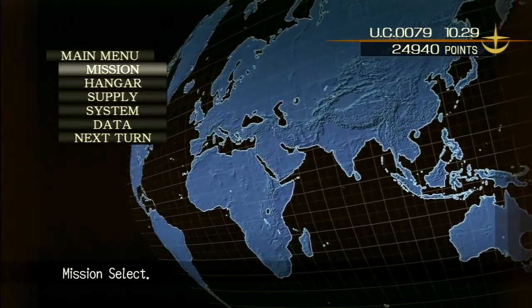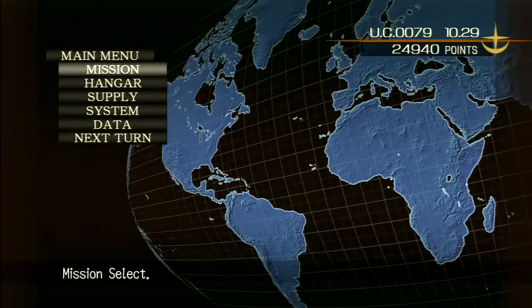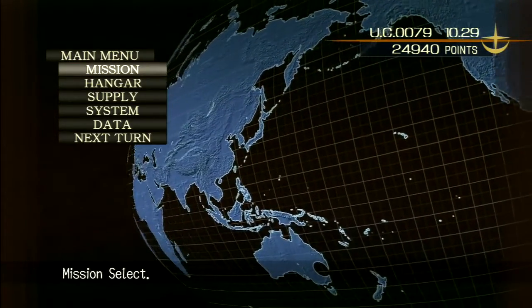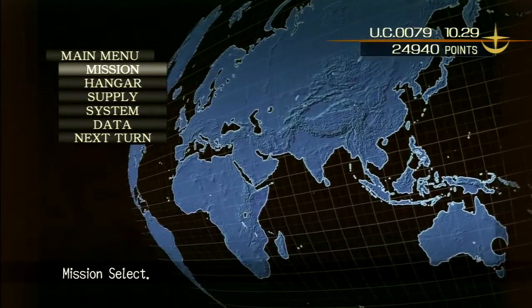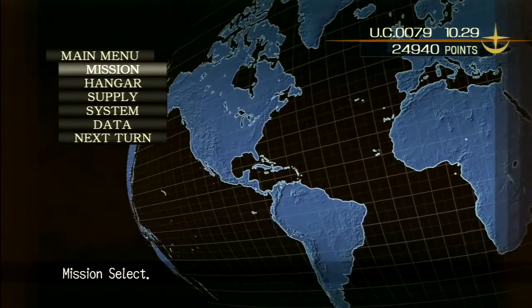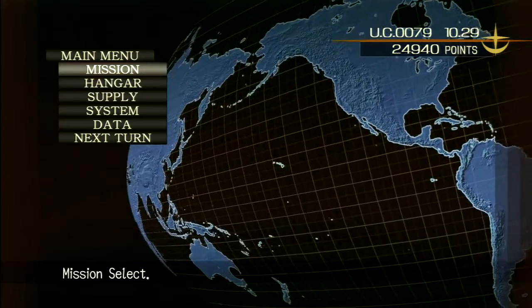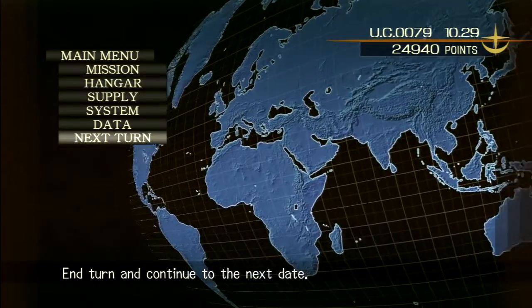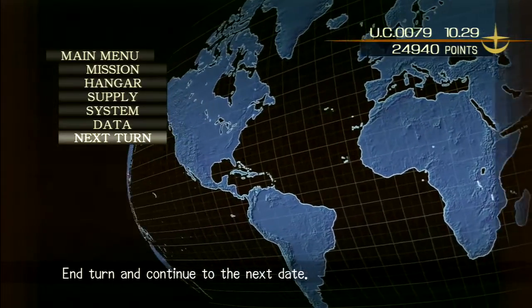I've heard the gun cannon is in the game and gets pretty good, so I think I'll get both the ground Gundam and a gun cannon. After that we're going to wait for the Ez8 or the Striker — whichever comes first we'll get, then get the other and end the game using that. Since I'm not playing on Very Hard I don't get a Gundam, but I don't really care — I don't plan on playing this on Very Hard.